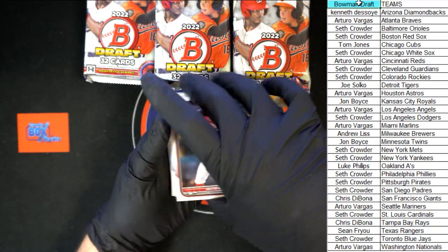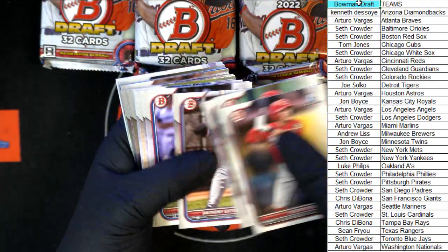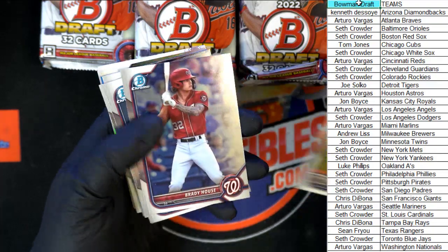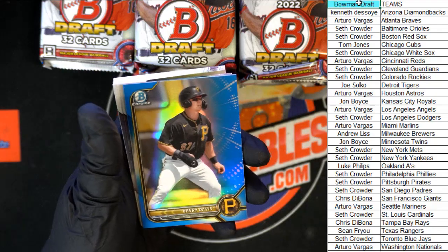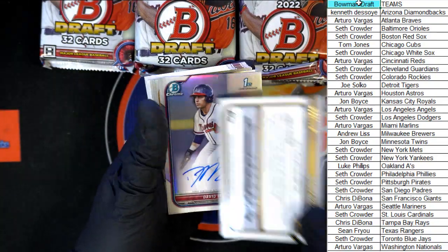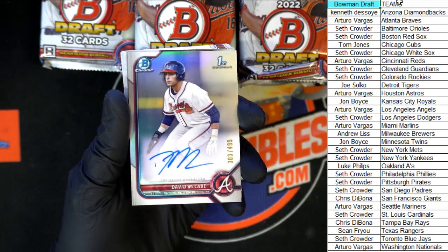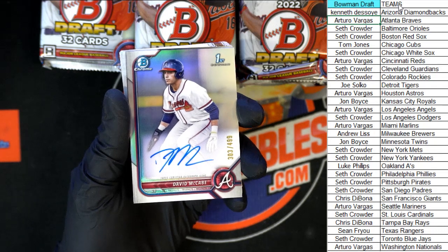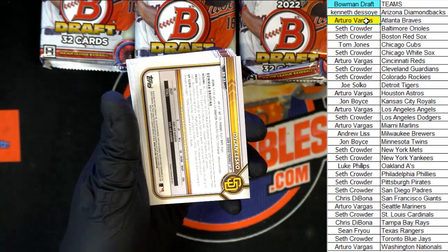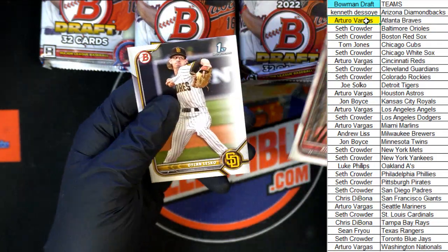Chrome is in the middle. Justin Boyd to start us off, Costa Sims. First chrome cards: Veerling, House, Dunhurst, Joyce, Henry Davis blue for the Pirates. 76 of 150 for the Braves going to Arturo V — David McCabe auto, first Bowman auto, 303 at $4.99 — that's the first auto. Behind that we got Elliott Ritter, Cowser, Muncy, Wynn, Crawford, Cabrera, and Lesco to finish off that pack.